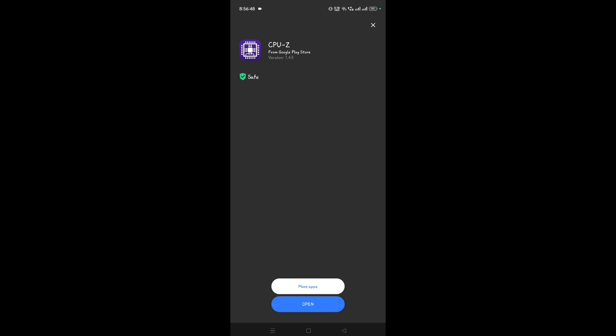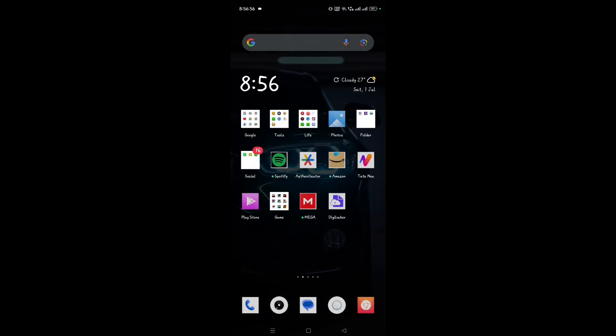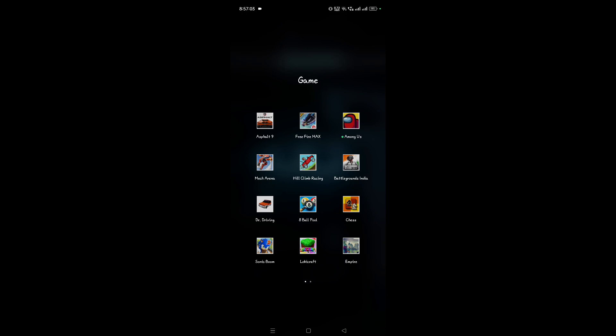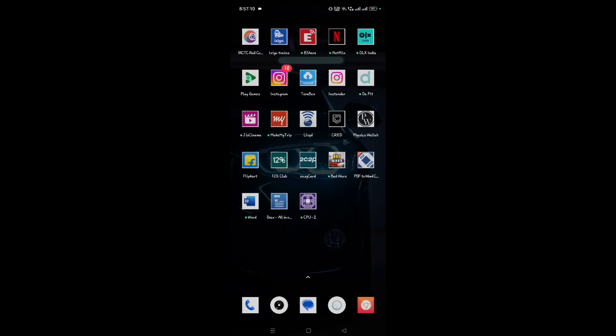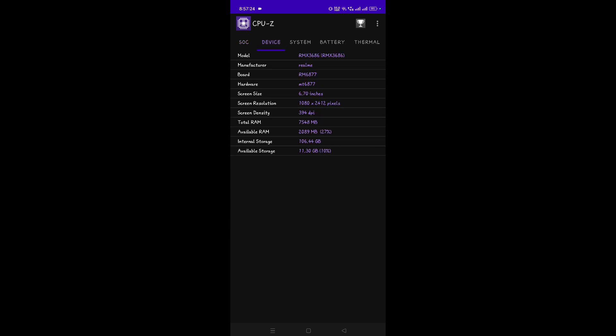The CPU-Z app is now installed. Open it from the home page. Inside the app, go to the 'Device' tab at the bottom and check your screen DPI. Your screen density must be 360 or above to install this application. As you can see here, this device shows 394 DPI.